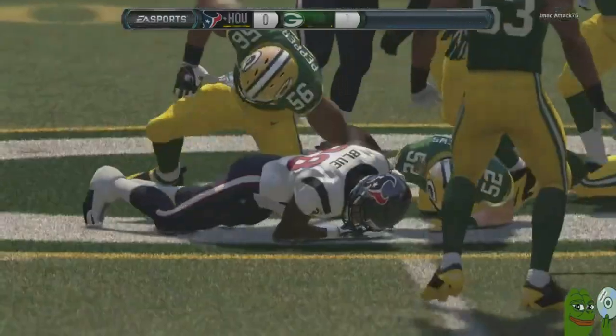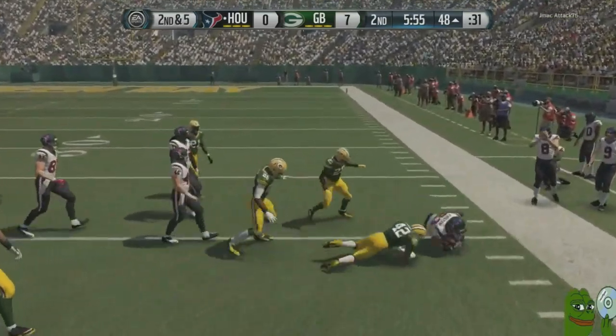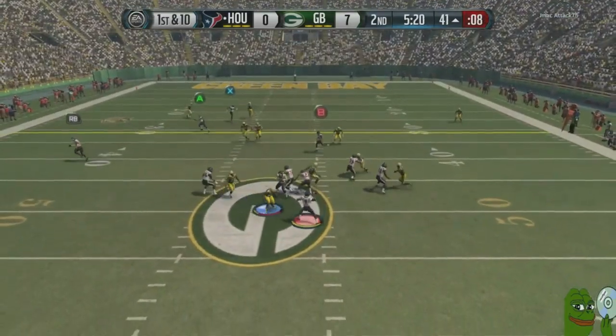Right here we got Alfred Blue — expensive bastard. When you play MUT, his 74 overall card is super expensive. That's the type of runs we want to do with Arian.